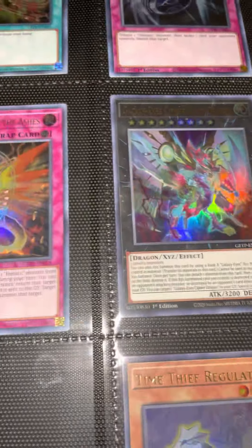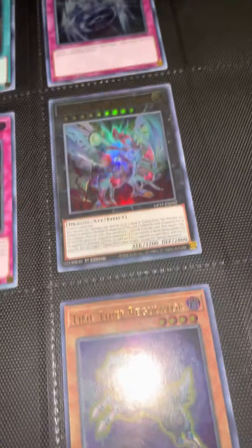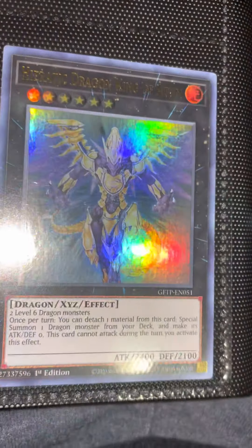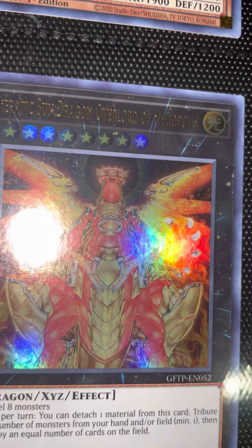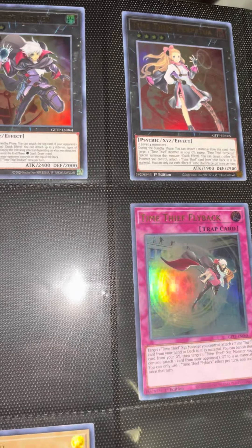In order for you guys to enter this giveaway, all you got to do is make sure you like the video, subscribe, and hit the notifications bell if you can. Comment your favorite card from this set, and the winner will get two cards: Heardic Dragon King of Atom and Heardic Sun Dragon Overload of Heliopolis — two beautiful cards right there. You can win for free. All you got to do to enter is subscribe, like, and comment something below your favorite card from this set, and I'll make sure to get you guys entered in.